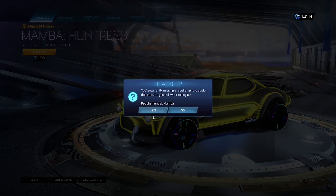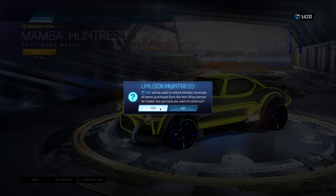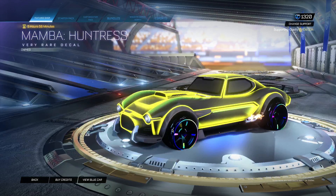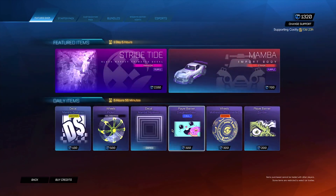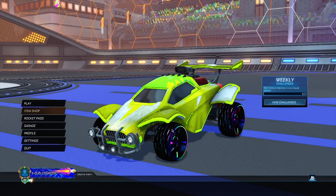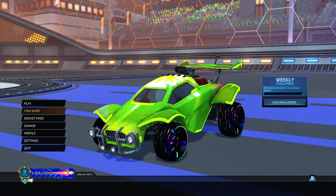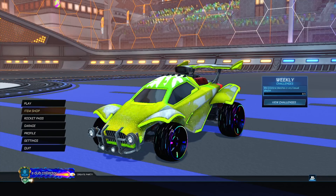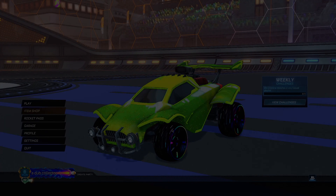Using 100 credits to purchase a decal to demonstrate the credits work. The credits went down confirming the purchase. Definitely try this out right now. That's everything for today — it's been your boy Mobley, peace out.